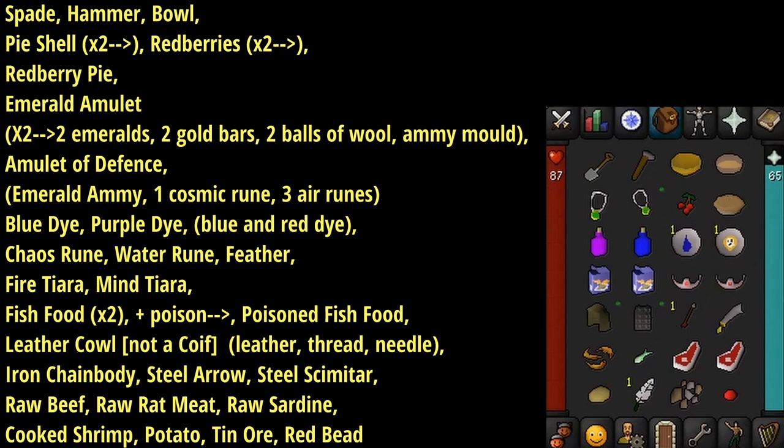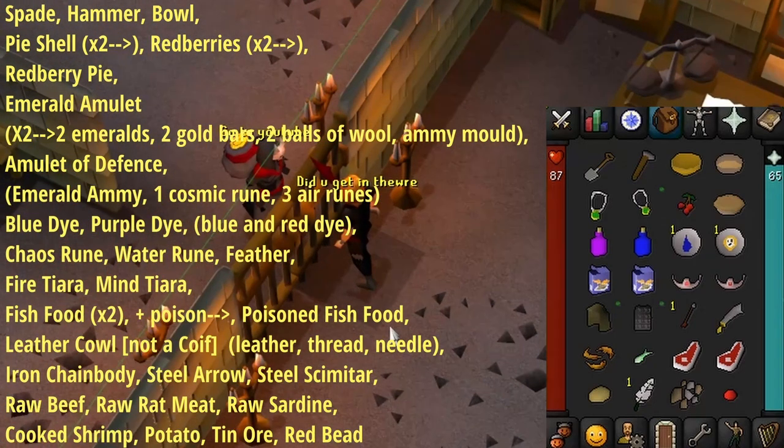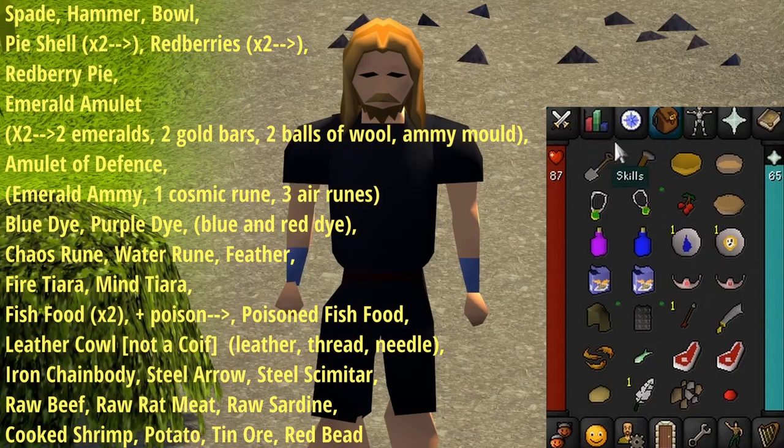I'm not gonna waste your time and insult your intelligence by describing where to get every single thing on the list, or we'd be here forever. I will, however, tell you how to make anything required, and where to acquire a few odd things for my fellow Iron Men out there. You can buy everything on the Grand Exchange if you're a main account, with the exception of the poison fish food, so you'll have to combine poison and fish food yourself. Items shown in parentheses are raw materials for Iron Men to craft the items themselves.